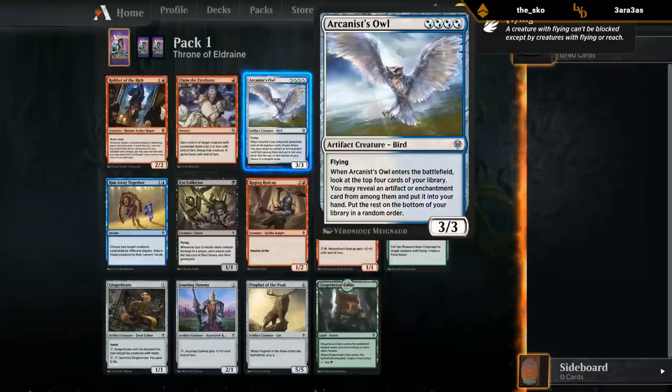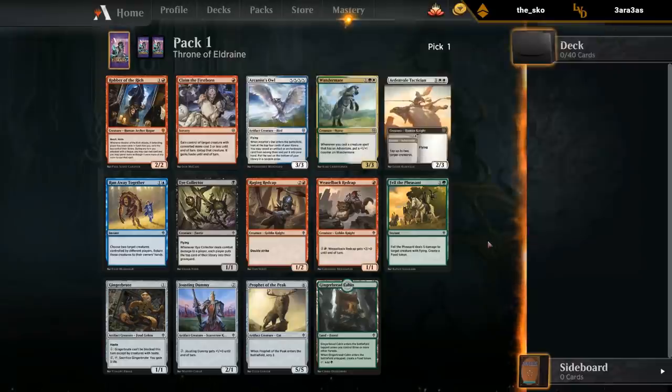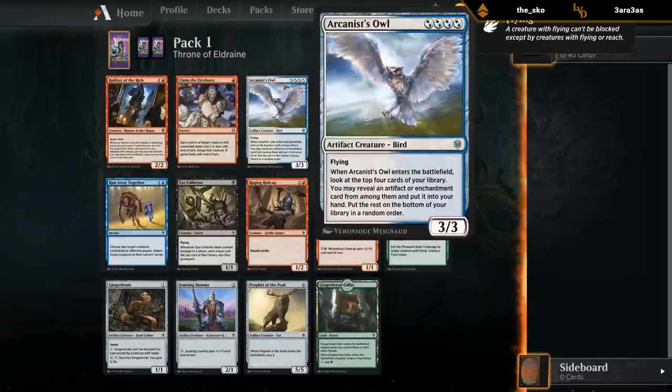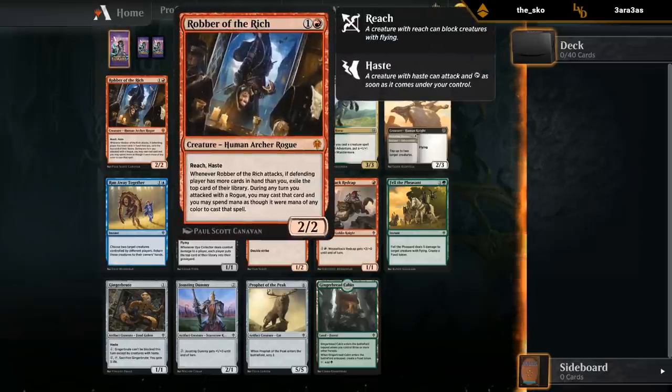The owl is pretty good too if we can draft a nice synergistic artifact-based deck. We've got Tactician as a nice white aggro card, and the rest of the pack is pretty unexciting. So we're looking at Tactician, Owl, and Robber. I'd take those all over the Wonder Mare, which is a two-color commitment. The Owl is kind of a two-color commitment as well, although you could potentially play it in a heavy blue or heavy white deck. I don't mind trying out the Robber — I also just need it for my collection.